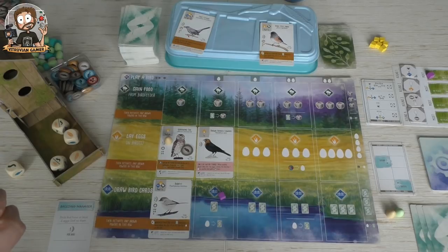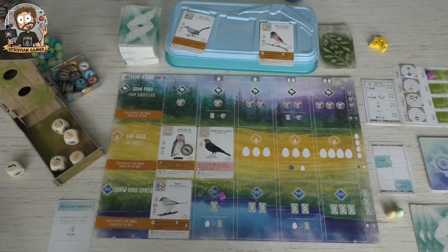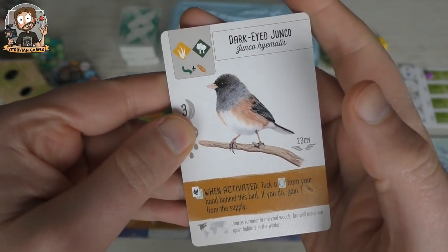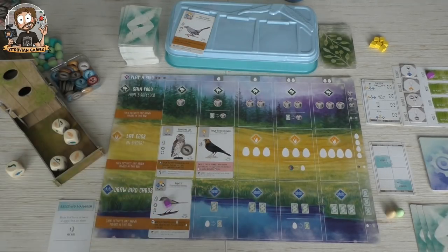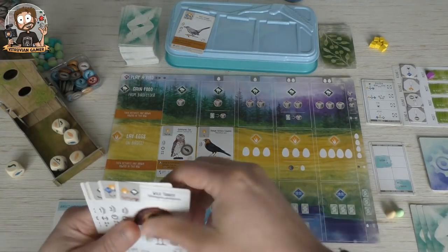I'm allowed to pay an egg, and I'm going to pay one egg to get one more card. I'm going to take this one here — the dark-eyed junco. When activated, attach a card from your hand behind this bird; if you do so, lay one egg on this bird.